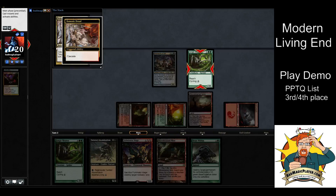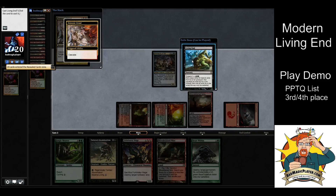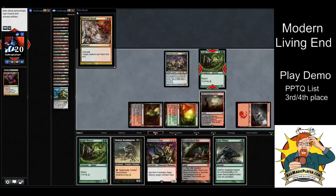I'll show you Demonic Dread targeting my own Jungle Weaver. In this case we don't actually have anybody in the graveyard so that won't really happen. But: you cast Demonic Dread, same as before — you put the cascade spell on the stack, then the cascade trigger on the stack, pass priority to your opponent. Let's say I wanted to make a creature unable to block and I don't want to cast Living End this time, so I click 'no' on Magic Online.